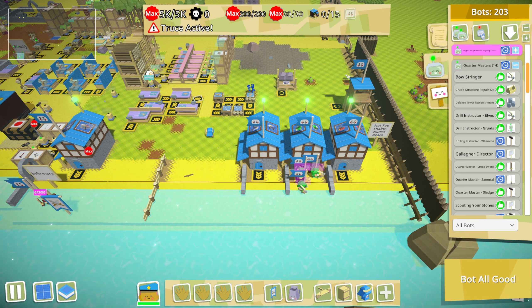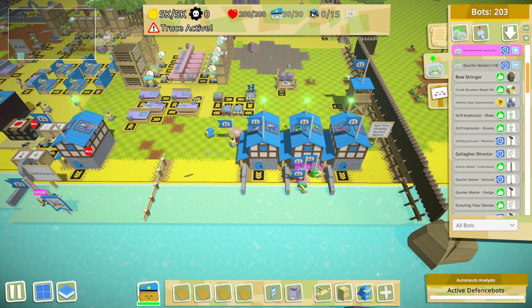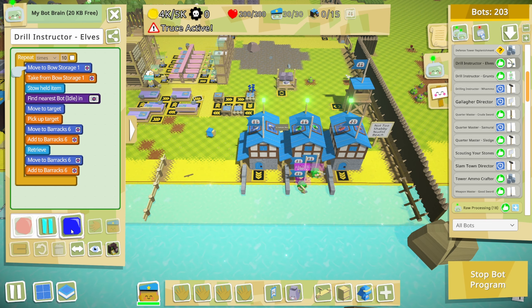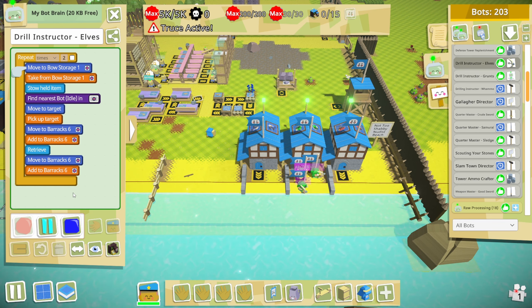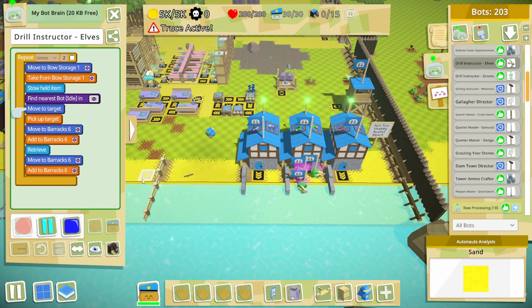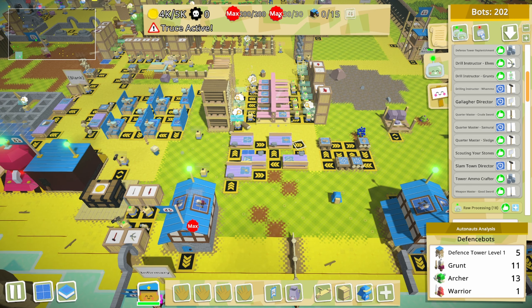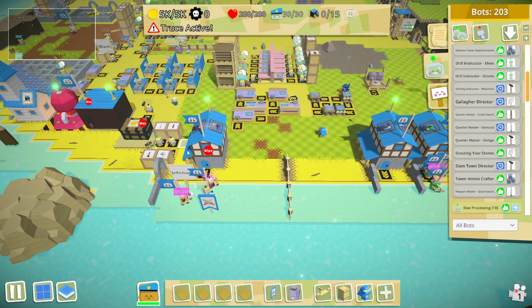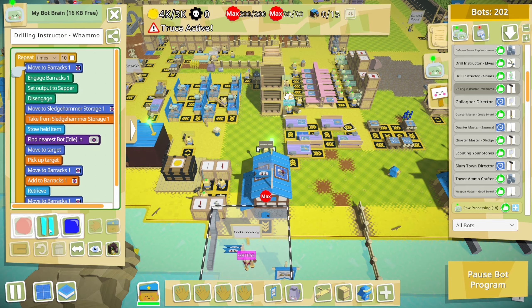Now they're just stockpiling over there, we'll take care of those in a bit. I want to make some sledges as well. I already have twelve archers — that'll be thirteen, so make two more. I want fifteen archers — that's the play right now. Fifteen archers and then we need a bit more Gallaghers as well. With that that'll be fifteen archers. Let's make ten sappers. Drill instructor — whammo, ten, have fun.